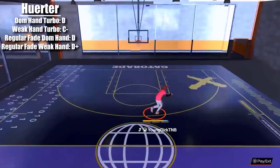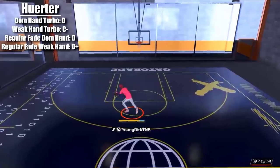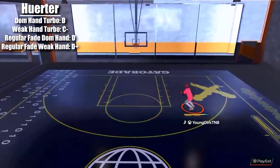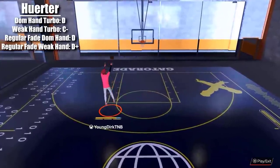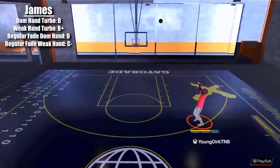Kevin Herder — dominant hand, D, not good. Weak hand — above trash, I guess. The dominant hand regular fade and the weak hand regular fade are not good.